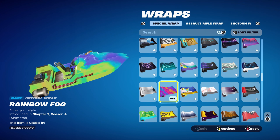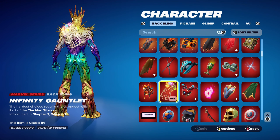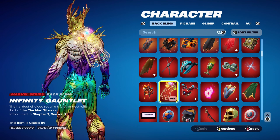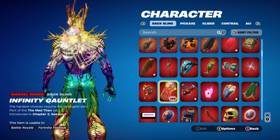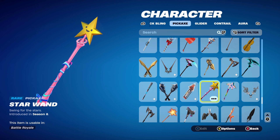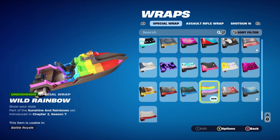Combo number 9 is probably my favourite for the Hollow Foil. The back bling is the Infinity Gauntlet, Thanos' back bling from the Mad Titan set, introduced in Chapter 2 Season 7. It has Gold and the different colours of the Infinity Stones — yellow, red, blue, purple — which works very nicely with the Hollow Foil colour scheme. The pickaxe is the Star Wand from Chapter 1 Season 8 — an Icon Series pickaxe with Gold, pink, light blue, and dark blue. The weapon wrap is the Wild Rainbow, part of the Sunshine and Rainbow set from Chapter 2 Season 7. If you have any colourful or Rainbow-themed wrap, that would work nicely as well.